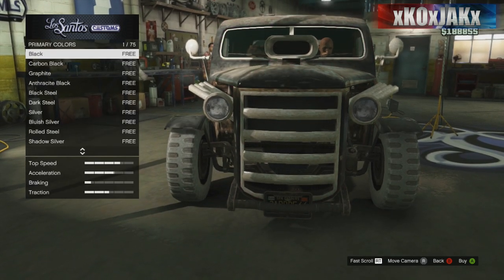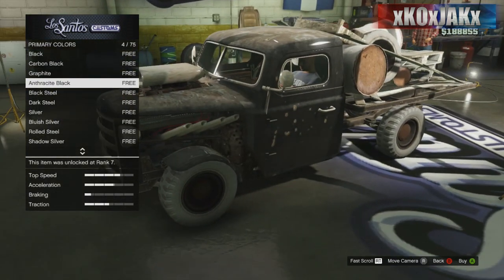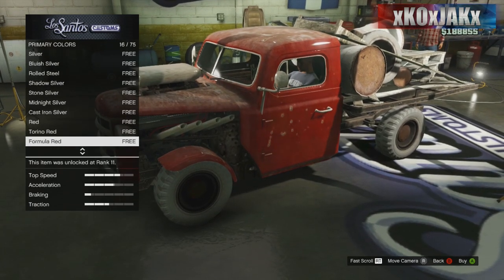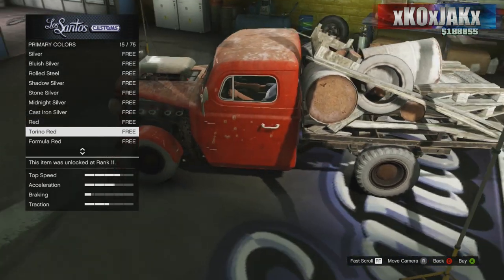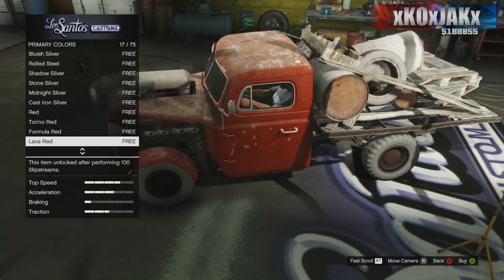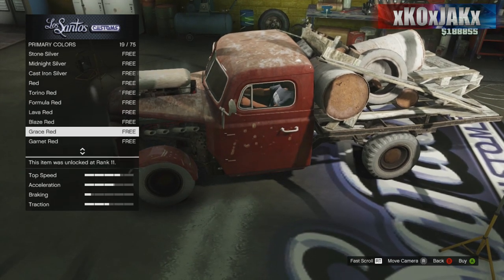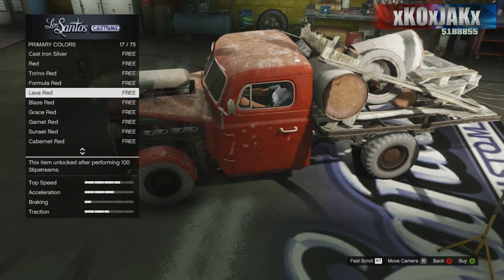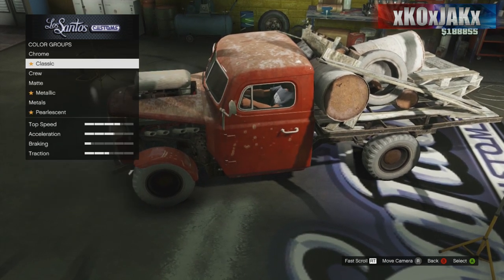Should we respray it? Yeah, let's respray it like a red. Can we find a red? I like this red — that's like an old pickup truck kind of red. Does it give me any other good red colors? Like these are good right here for like an old pickup kind of loader. We'll go with this one right here.